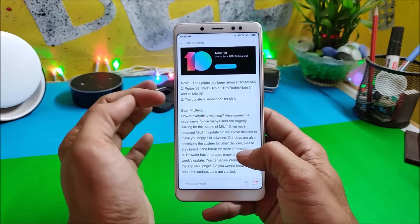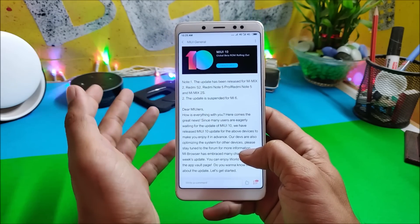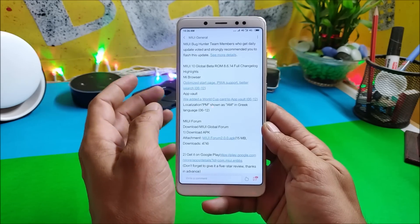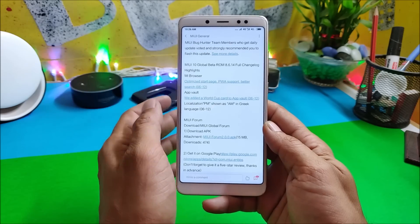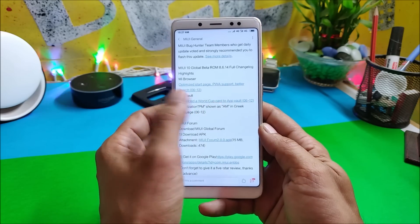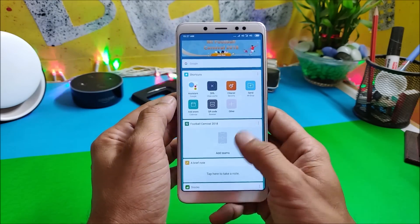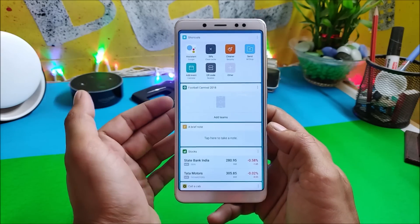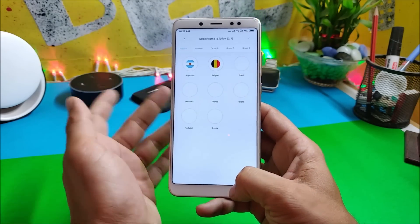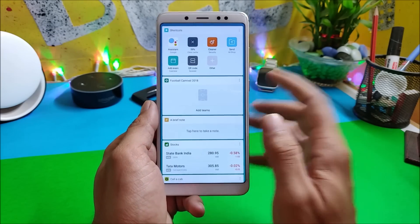On their official forum they've mentioned a few devices: Redmi S2, Redmi Note 5 Pro, Mi Mix, and Mi Mix 2S. They've also mentioned only two changelogs: first, optimizations done for the Mi Browser, and second, under App Vault they've added a World Cup card. You can see it here — Football Carnival 2018 — where you can add your teams. Other than these two changes, nothing else is mentioned on the official forum.